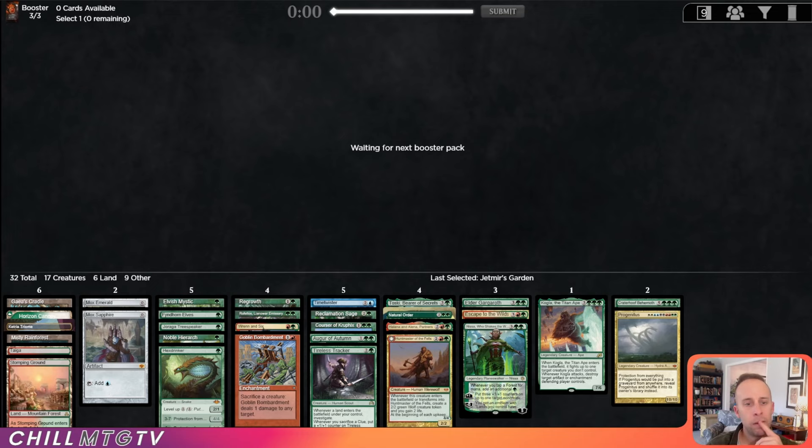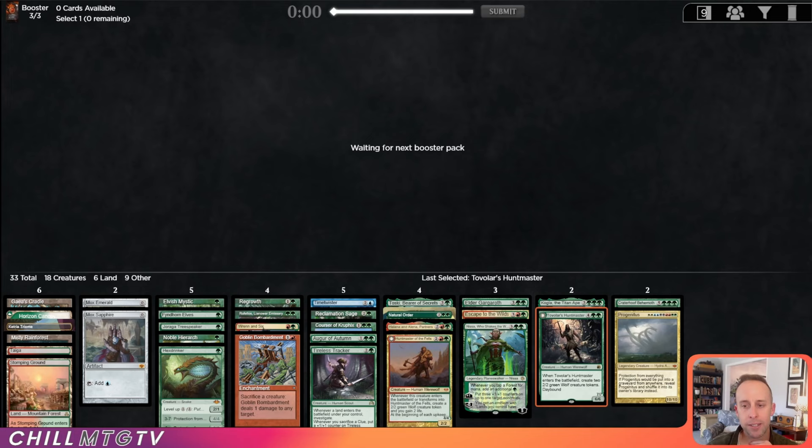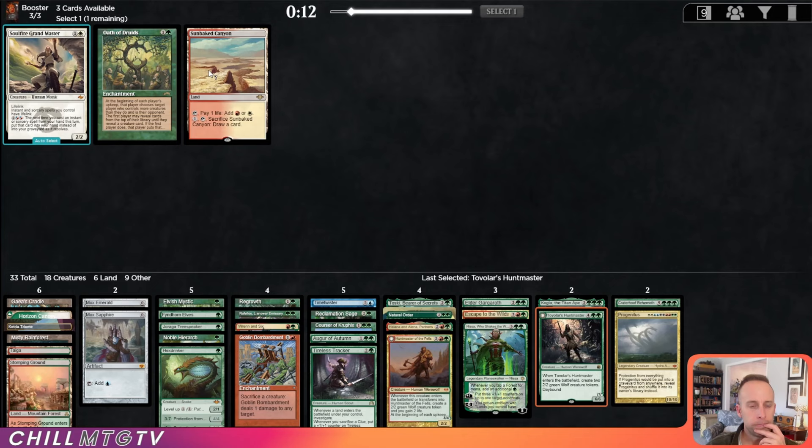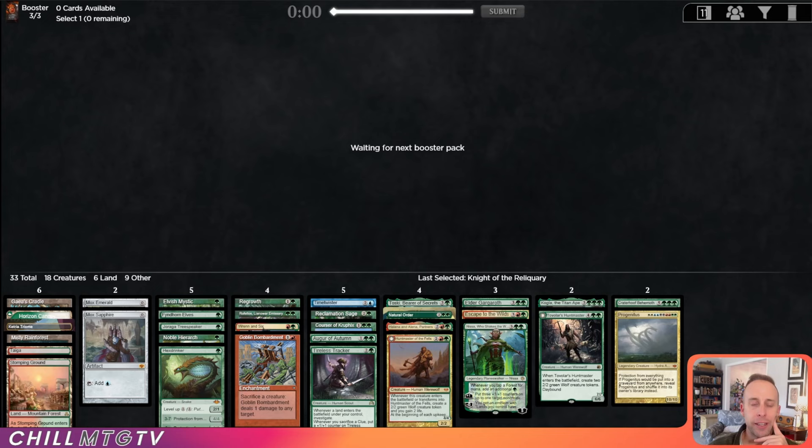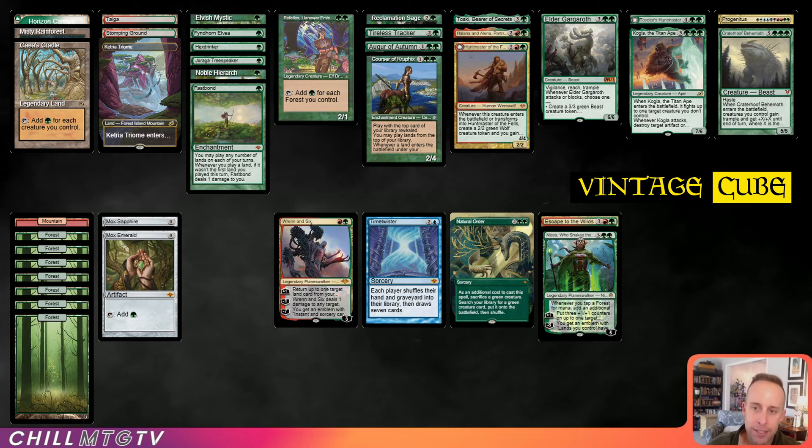Tovolar did wheel — pretty nice! I love our top-end. I really like the way this deck has come together. Rounding out pack three — Jackal Pups and Knight, pretty traditional 14th and 15th picks. Smokestack. Okay, let's build this thing.